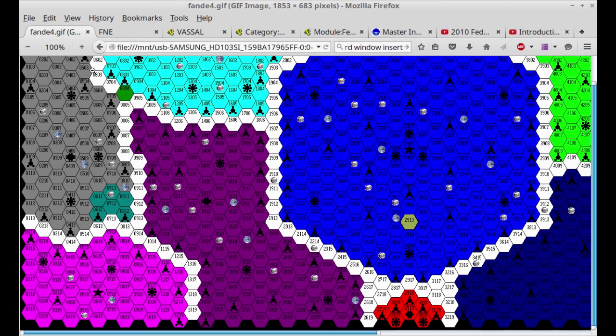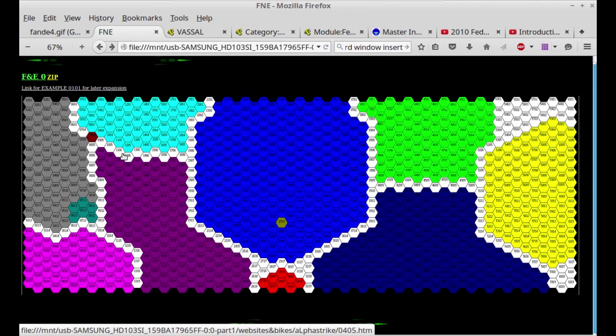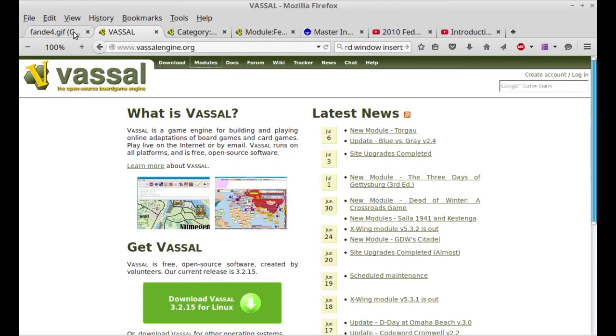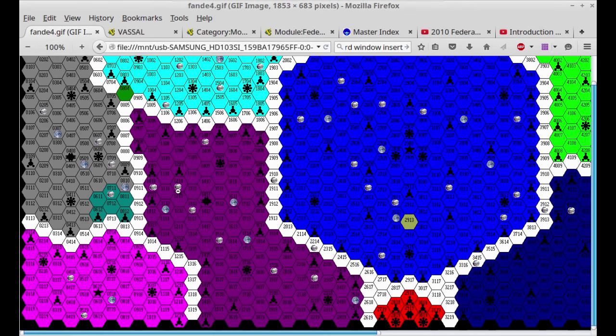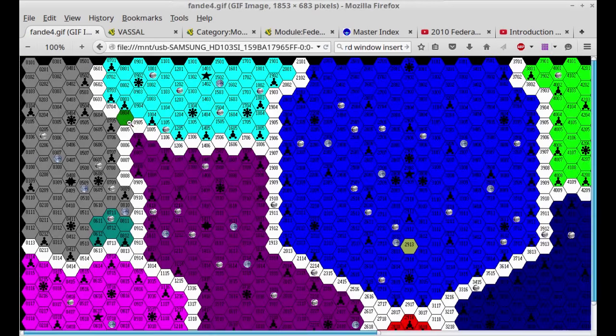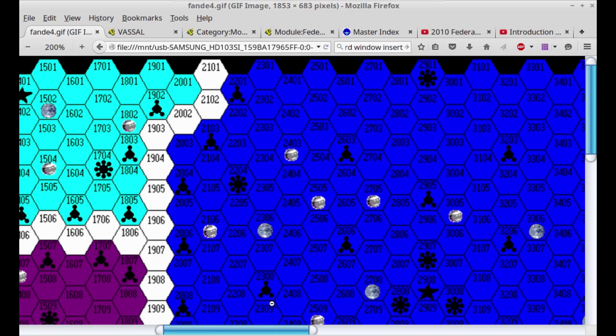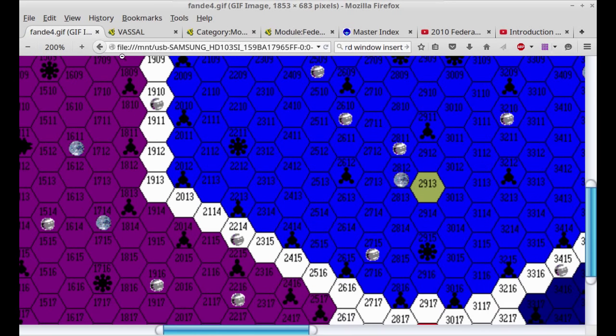The basic map for Federation and Empire has the various territories: the ISC, Gorn, Romulan, Federation, Tholian, Klingon, Kzinti, Liran, LDR, Hydran, and Wyn. Within those territories you've got various planets, star bases, battle stations, homeworlds, etc. That's the basic map.